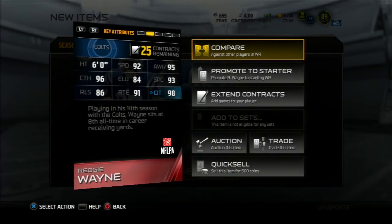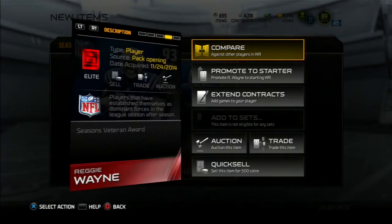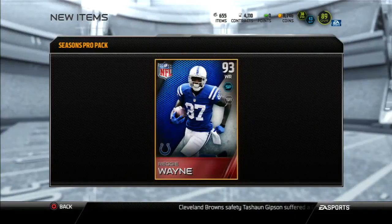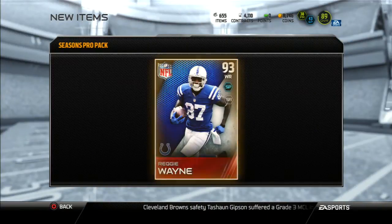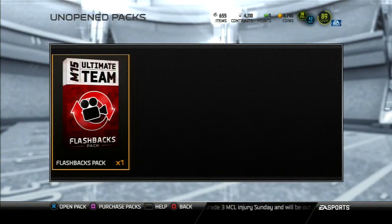Look at that — catching in traffic at 98. I might have to run him for a good bit. I'm pretty stacked at receiver; in my pack openers I'm always getting a receiver. In the Madden 25 throwback I got the fantasy Tavon Austin.